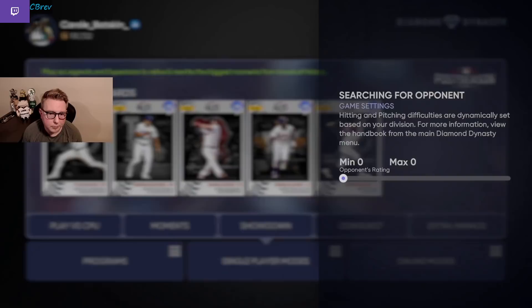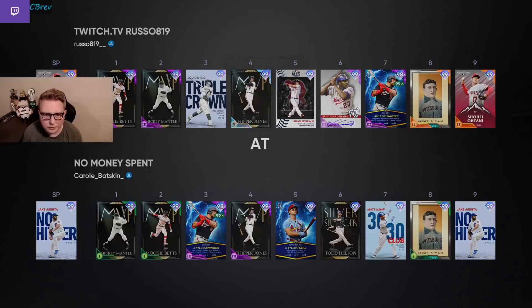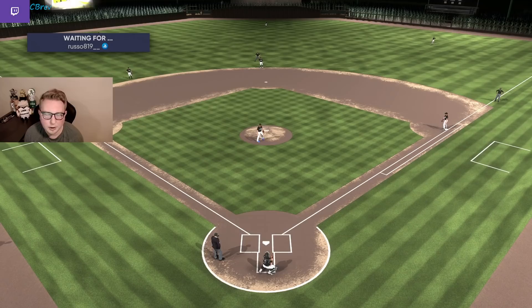Regarding Arrieta, all of his off-speed is thrown very hard. Don't be afraid to throw his off-speed up in the zone — and more specifically, his slider. He throws one of the hardest sliders in the entire game, sometimes gassed up to like 92. This is really strong to throw up, especially against lefties up and in. It's a really hard pitch to square up, and throwing your off-speed high with Arrieta is going to help you tunnel a lot better with high sinkers.